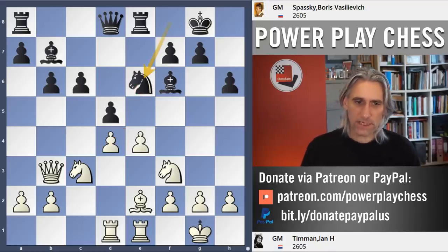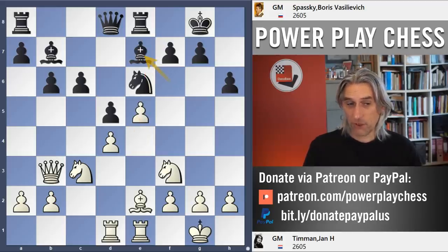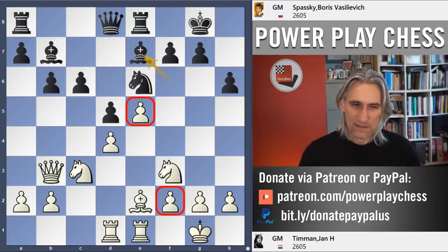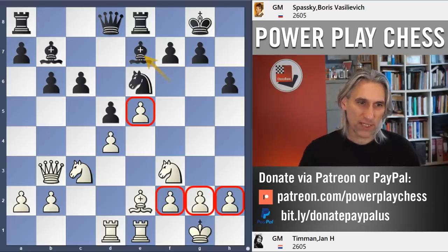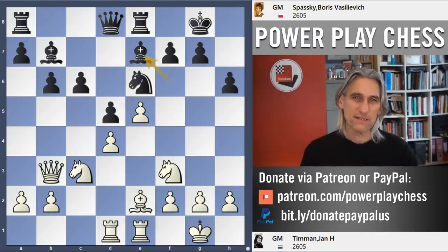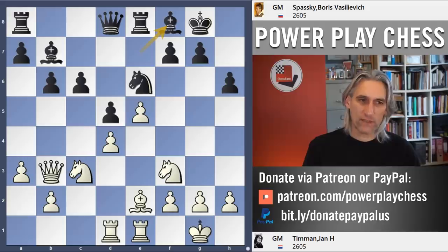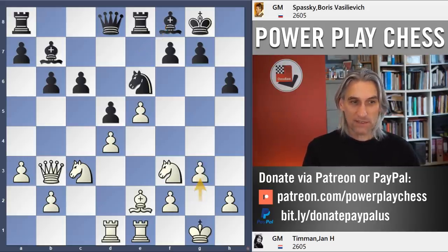Timman carries out his strategy of advancing the pawn to e5, pushing the bishop back. He has got a kingside pawn majority. If he can advance that pawn to f5 and push the knight out of the way, things will be good — but that's not so easy to actually get in. In this part of the game there's lots of very close manoeuvring; it's not quite clear what either side wants. But as we're going to discover, Spassky's manoeuvring was far more effective than Timman's.